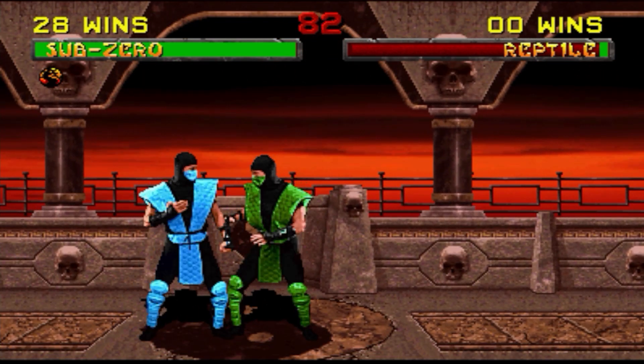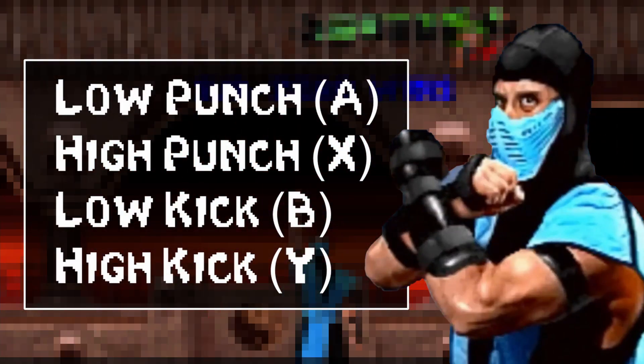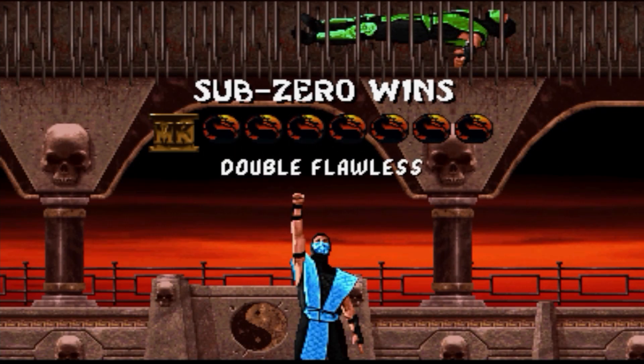If you're using an Xbox One controller, the following configurations are: low punch is A, high punch is X, low kick is B, and high kick is Y. Today's guide will feature the Lin Kuei warrior, Sub-Zero.